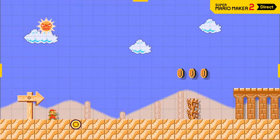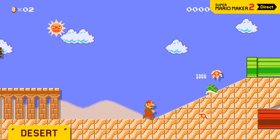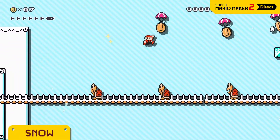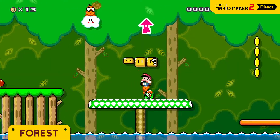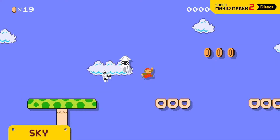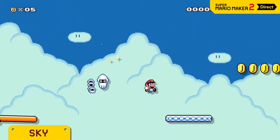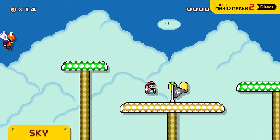New sequel, new course themes: desert, snow, forest, and sky. There's new music written by veteran Super Mario composer Koji Kondo — who else could capture the classic sound of the Super Mario series? We've also got a new course part that makes these course themes even more fun: the moon.